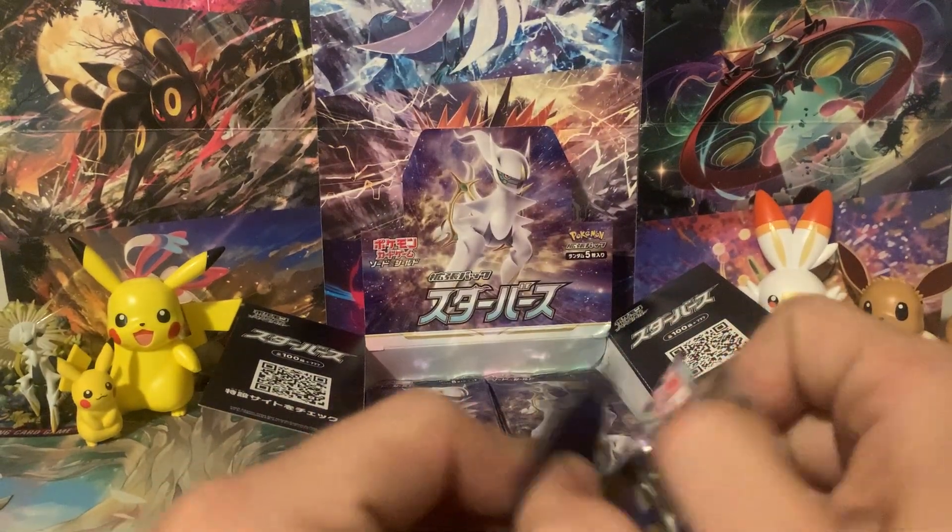Let's put one from the back to the front. We've got ourselves a Wormadam — a different kind of Wormadam — a Nosepass, a Buizel, an Exeggutor, and a Moltres holographic card. Check that out, that's actually really awesome. Let's go ahead and dig into this next pack.